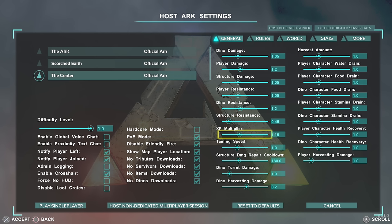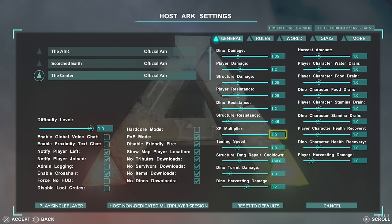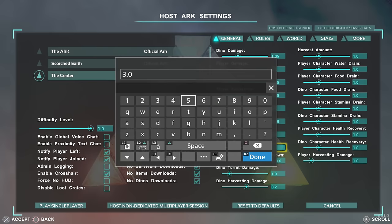XP multiplier: put it all the way to the right to gain extra levels faster; put it left and you'll get less XP from crafting, scavenging, and hunting. I generally have this quite high — around 3 or 4 — just so I can level up quickly and unlock the items I want. Taming speed: the lower it is the slower taming will be. Putting it on 3 is good, but I like having it really high — around 10 — so I don't have to wait hours to tame a creature.